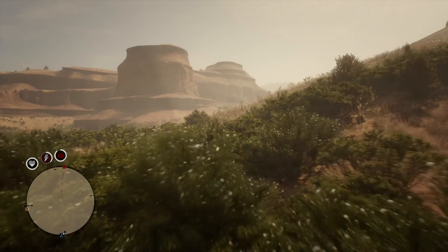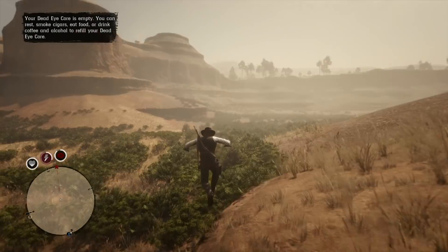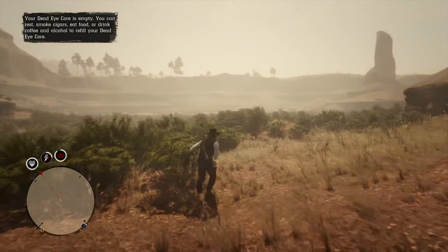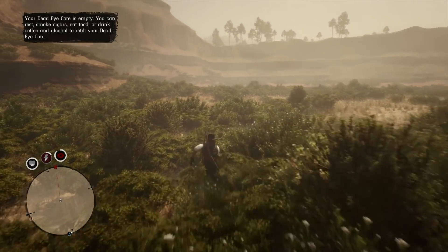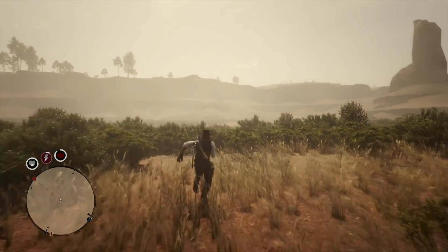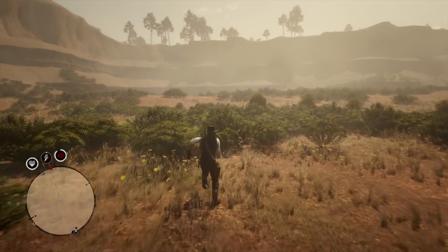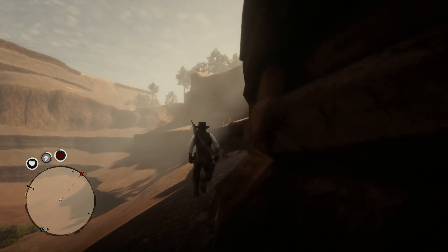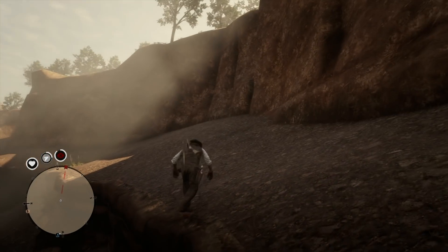If you want to explore Guarma, I actually messed up here as I explained earlier. What you have to do is go to the far southeastern side of the map. If you're able to do that, you should eventually reach the end of the map where you'll basically just jump off, fall into the water, and once you've done that you'll spawn on the island of Guarma. However, as you can kind of see here, I basically trapped myself inside of Mexico, which obviously is not good. I wanted to try and get to Guarma but I trapped myself inside — nothing I could do there.